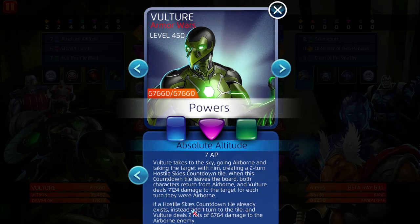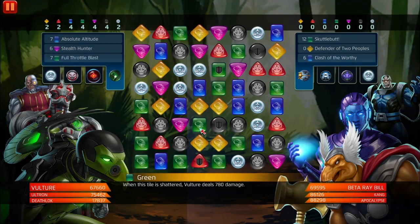If the Hostile Skies countdown tile already exists, activating it again adds one turn to the tile and Vulture deals two hits of 6,764 damage to the airborne enemy. So the airborne enemy gets hit while Vulture is invisible - he's an insane character. He's pretty fun, they gave him everything. He's a solo character, he can do everything by himself.